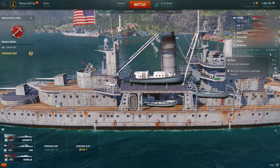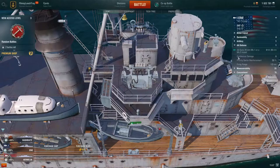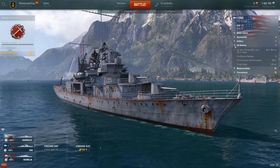Under defense, it shows the type of AA guns you have — four by four 28 millimeters. Clicking the little camera zooms in to show where those guns are located. It shows you the continuous damage, your priority sector reinforcement, and your AA firing range. These things are all going to increase significantly as you go up in ship tier.